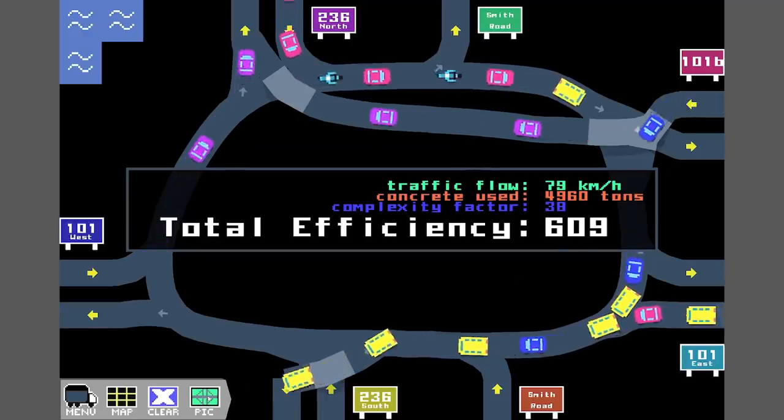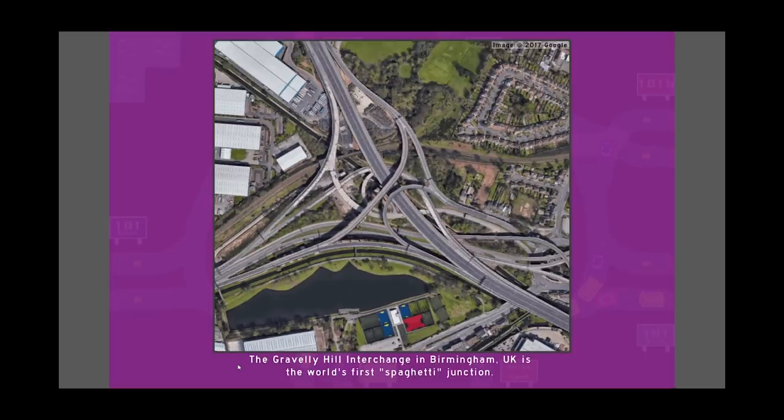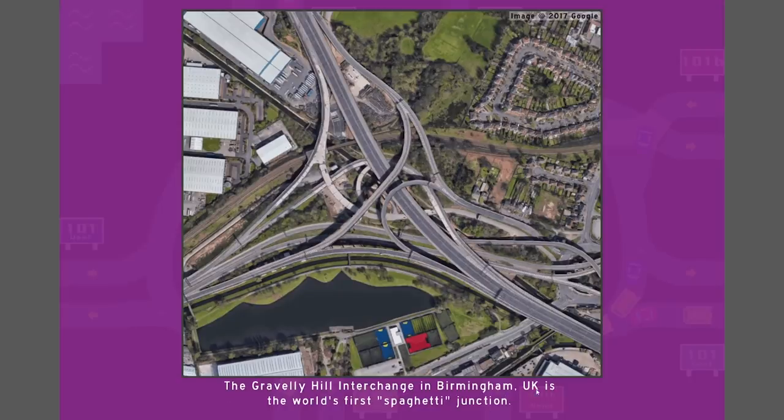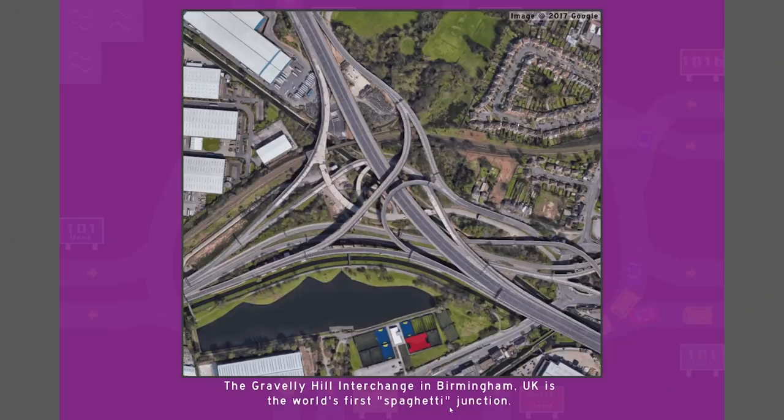Let's go look at this picture. That is a hill if ever I've seen a hill - that stands for a highway I would like to fabricate. This is the Gravely Hill Interchange in Birmingham, United Kingdom - it's the world's first spaghetti junction.